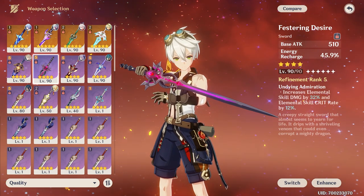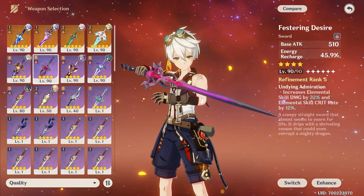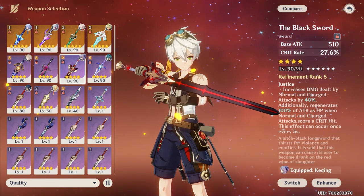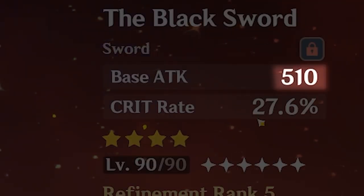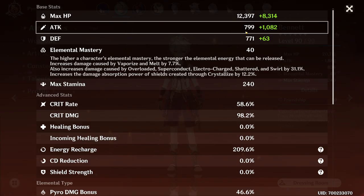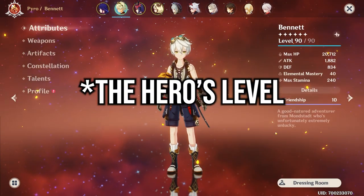A lot of people still don't seem to understand how base attack works. Since we are specifically talking about weapons, where this is the main source of base attack, I think this is the most appropriate time. Base attack is very important for a lot of characters — basically any you want to have a good amount of attack. It's really not just 510 extra attack that goes up to the 799 we see that Benny has. This is their integral attack — it's part of them. You get that only from the weapon's base attack as well as their level.